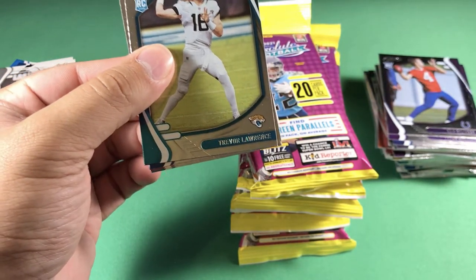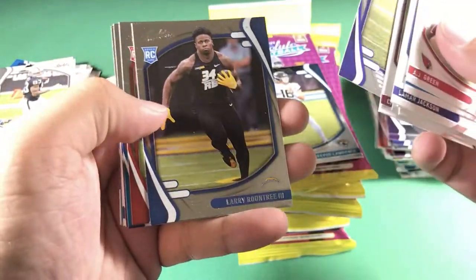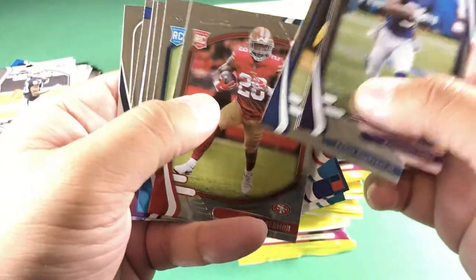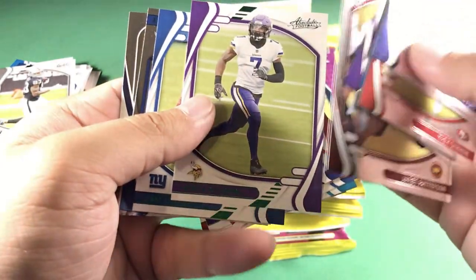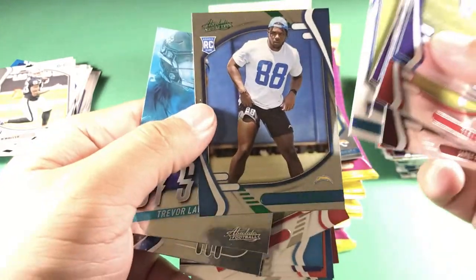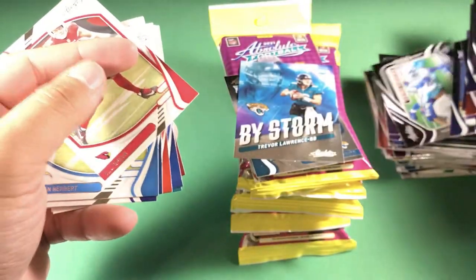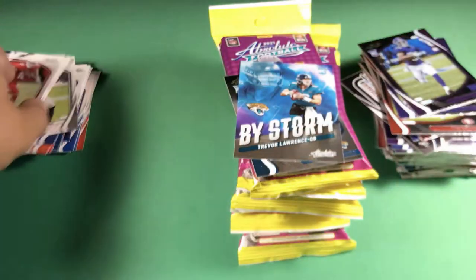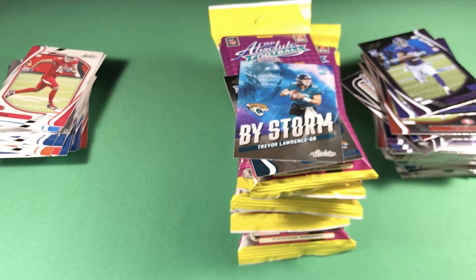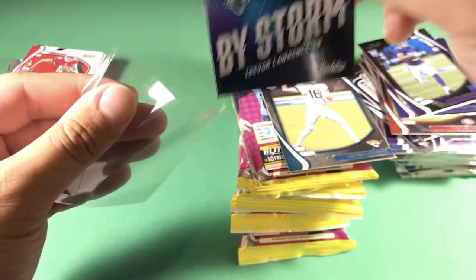Pack 6 — right off the bat, Trevor Lawrence again, I'll take that for sure. Cadarius Tony, Larry Roundtree, Trey Sermon, Tommy Tremble, Smith-Marsette, Jarrett Patterson, Patrick Peterson green foil, Kenny Golladay green foil, Trey McKitty green foil. By Storm Trevor Lawrence — so two Trevor Lawrences in that pack — and Ezekiel Elliott Red Zone. These are $6.99 per pack compared to the normal $5.00, so a little upcharge like everything this year, but at seven dollars, not too bad.